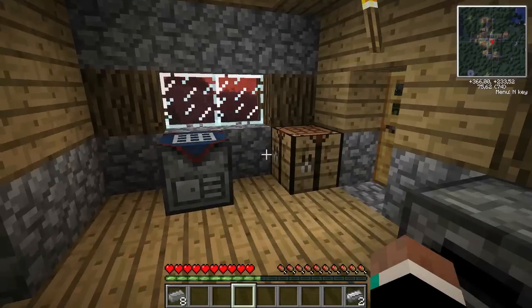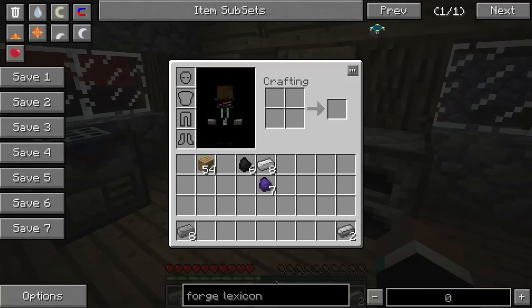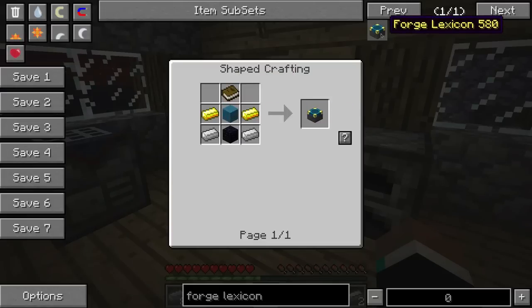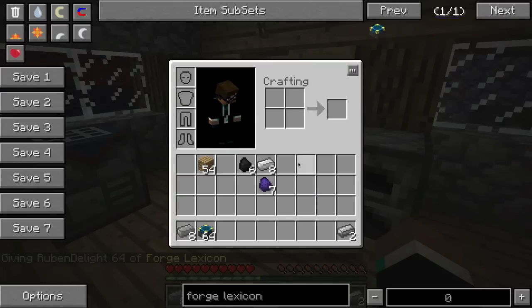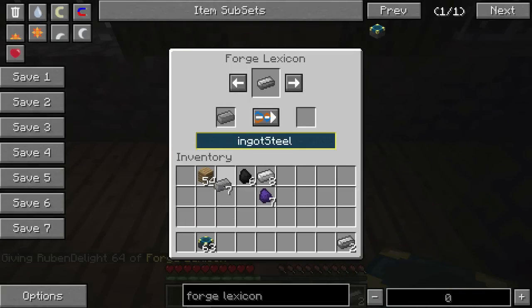Now if for some reason you think that the steel doesn't work — and I haven't found this out yet — you can use something called a Forge Lexicon, which you make with iron ingots, obsidian, wool, cyan wool, a book, and two gold. You can simply put this steel in here and exchange it. The Forge Lexicon is used to switch between various mod types.